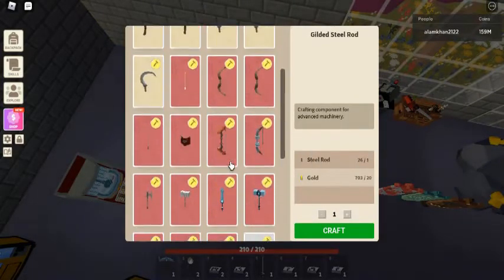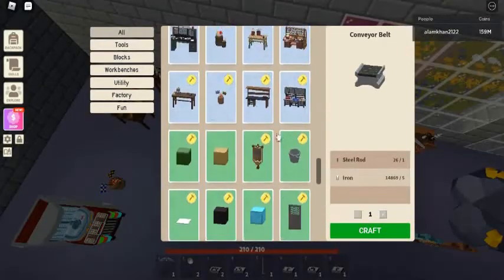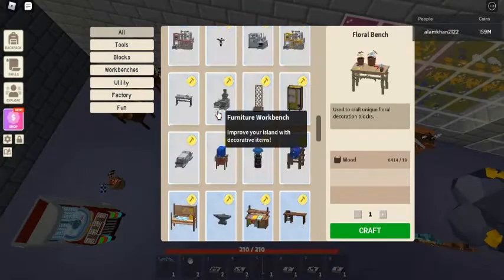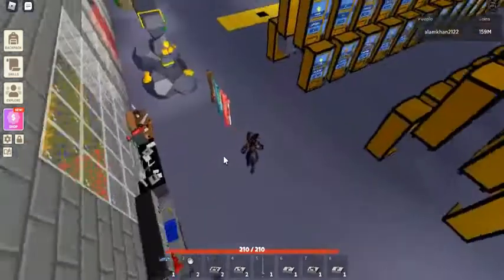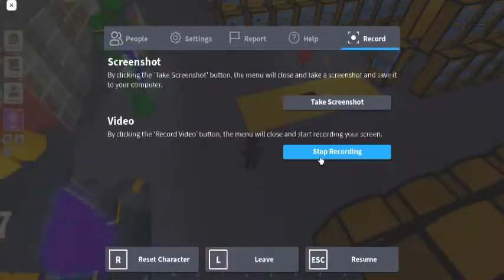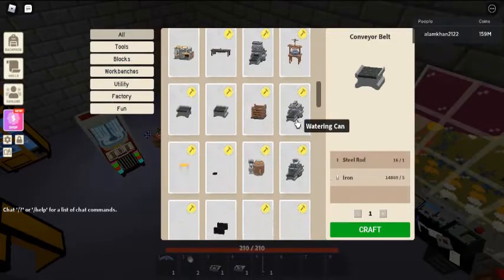Trivia: this replaced the old crafting recipe of the steel rod on September 18th 2020, which required 25 iron and 10 coal. This item was tied for the first ingot in the game, the other being the copper ingot, as they were both added in the same update.